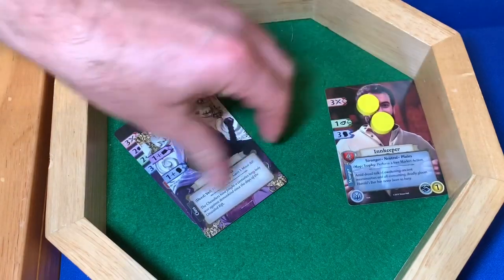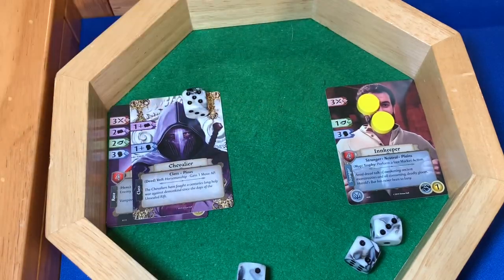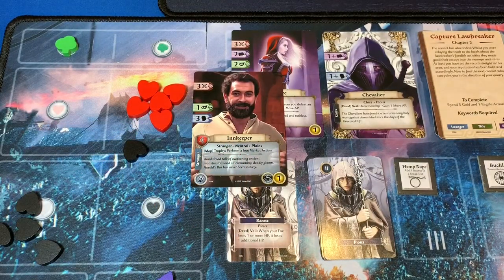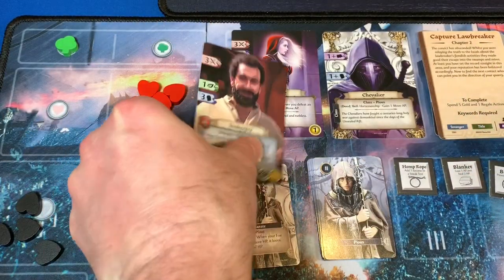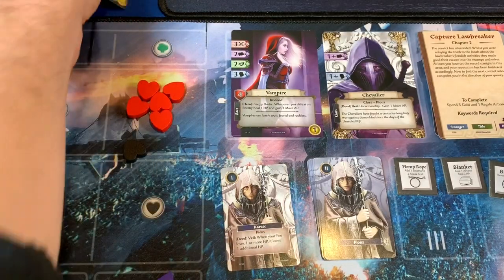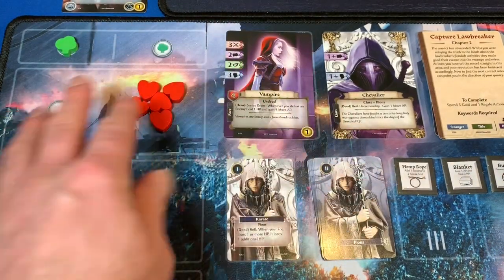We attempt to convince the Innkeeper one more time — costing one AP, bringing us down to one AP. We roll four dice and get our last success — we influenced him! For rewards: one gold or loot token — we grab the loot token and find a Blanket: lose one AP and heal two. Instead of resting for one HP, we can rest for two. We take this as a rumor since we need the stranger keyword. The trophy says perform a free market action, but with no gold and full health, there's no reason to.